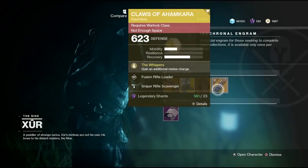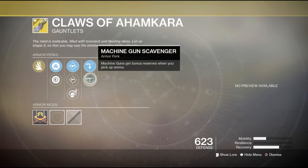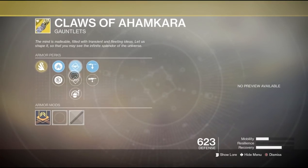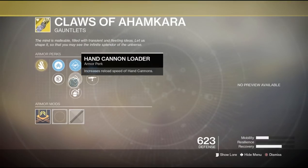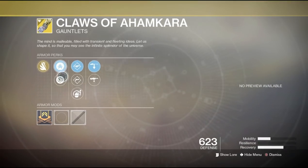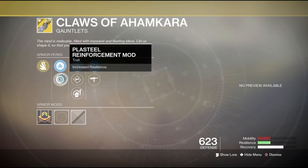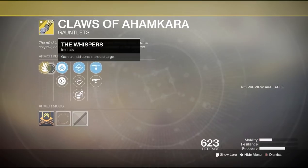Now take a look at the Claws of Ahamkara for the Warlock. It comes with Sniper Rifle Scavenger, Machine Gun Scavenger, Fusion Rifle Loader, Hand Cannon Loader, Impact Induction, Mobility Enhancement, and Plastinal Reinforcement. For the special perk we have Whisper of the Worm — an additional Melee Charge.